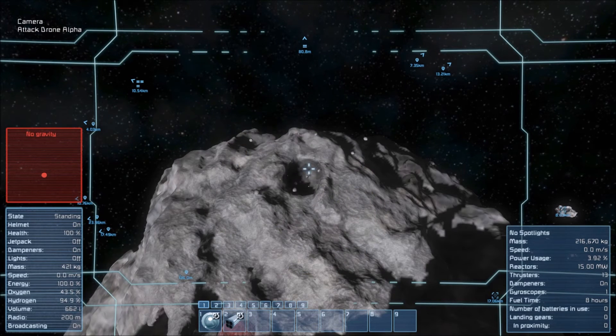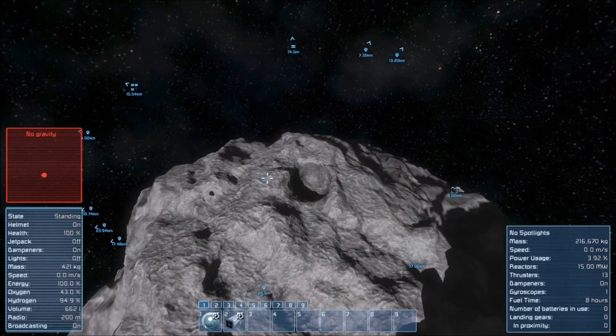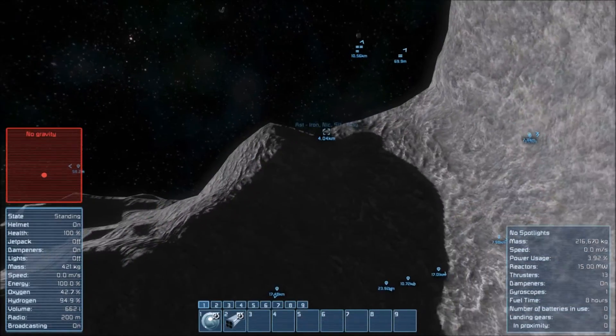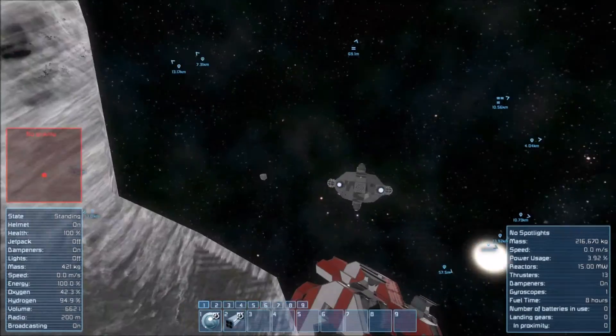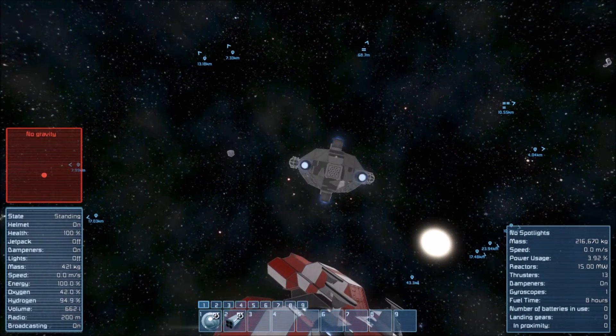Direct hit and now we've got debris flying everywhere. We're going to go into spectator and see what the damage is. There's a bit of damage, though this is stone and therefore not great at absorbing hits. The effect against a turret - it should be able to one-shot interior turrets and antennas, which is what I want.